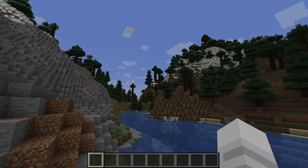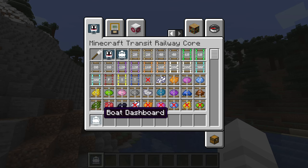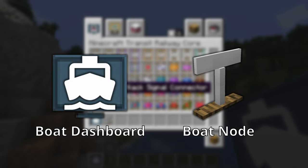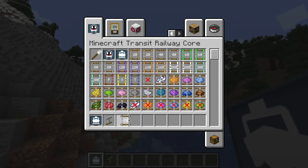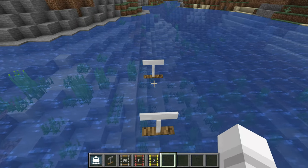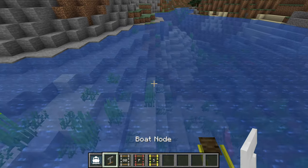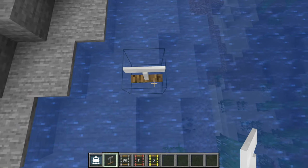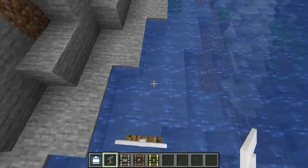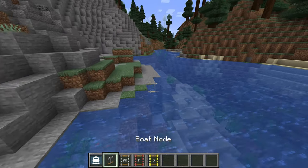Let's take a look at our inventory. There is now a boat dashboard and a boat node. We will also need some rail connectors. First, we will place down a siding. Unlike rail nodes, boat nodes can only be placed on fluids, not solid blocks. The same rail connector items are used, but a boat node cannot be connected to a rail node.